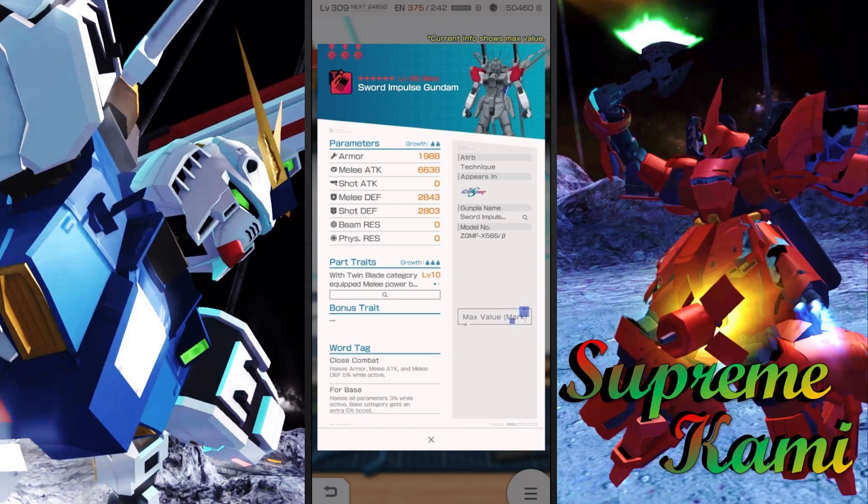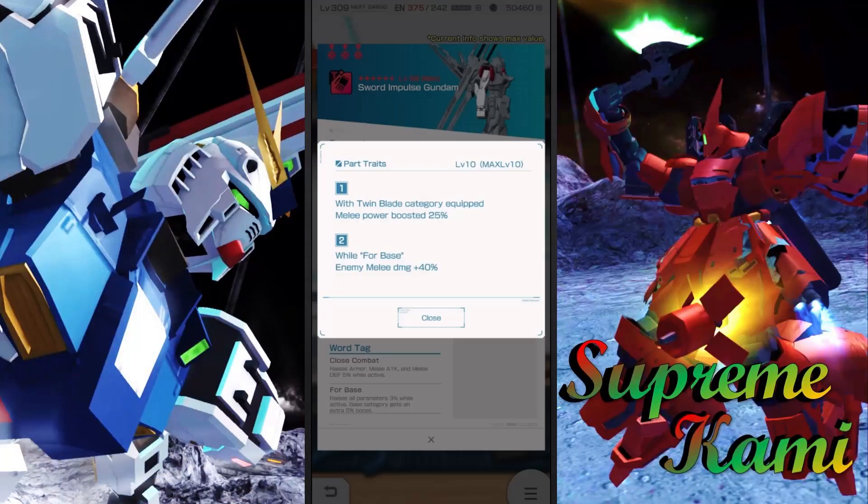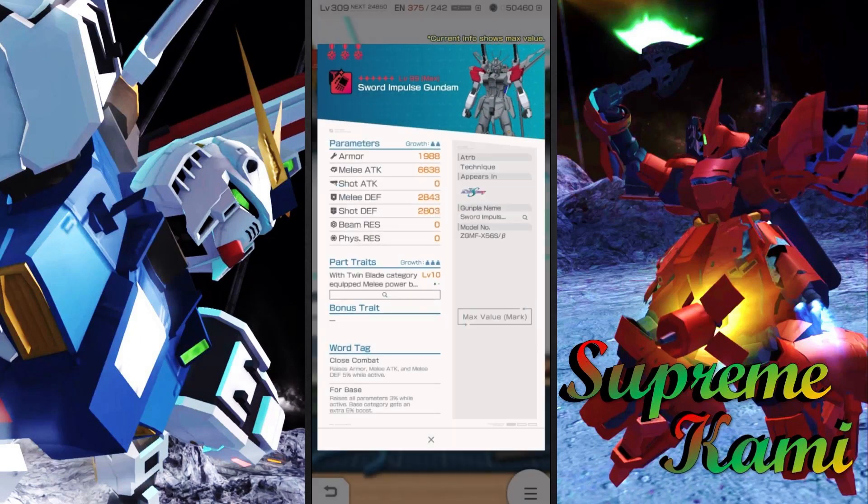The arms stats are definitely really mediocre, unfortunately. But the traits are actually not bad. With the twin blade category equipped, melee power boosts by 25% — on release, this one was good. After alteration, you're gaining another 40% reduction on enemy melee damage, so that's good too. The only complaint is you do have to use this on her base, and if you're not fulfilling that condition, it's bad. But if you can, this is definitely a really solid free-to-play welfare unit part.